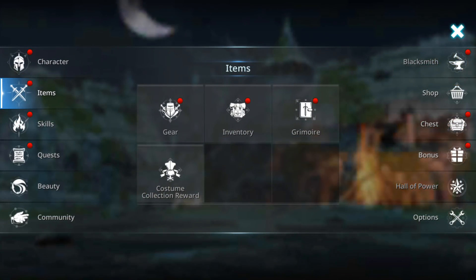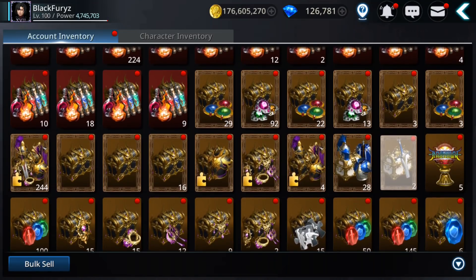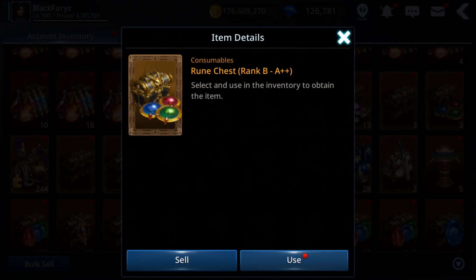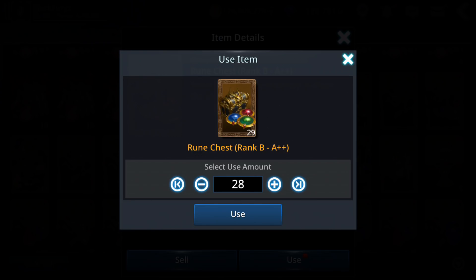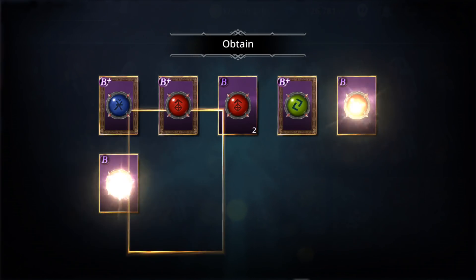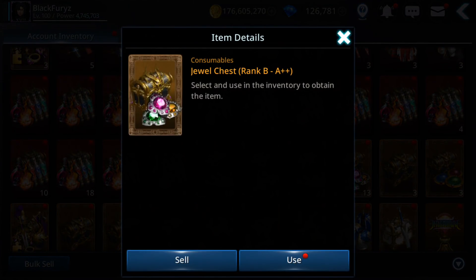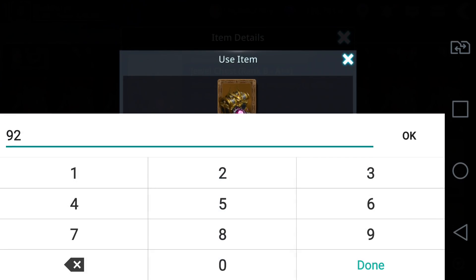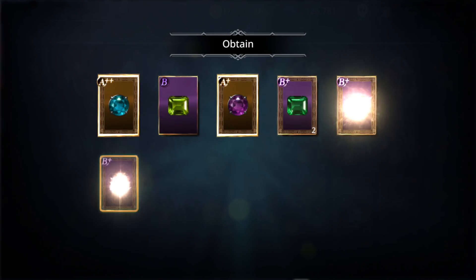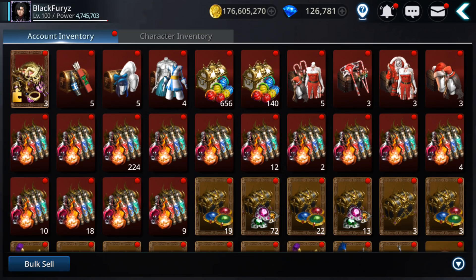First I want to get closer to five million. I'll open some B2A plus runes — I don't have any plus or plus-plus runes for this one so I need a few. I got a plus, nice! A plus-plus jewels. I can open more since they are already 92, I'll open 20. Wow, a plus-plus, B plus-plus — that's very nice guys!